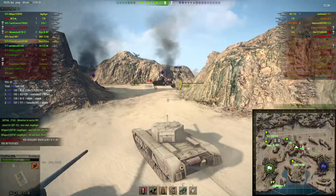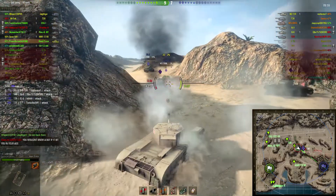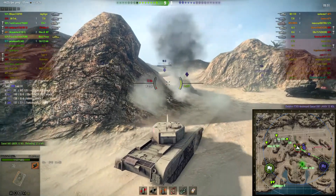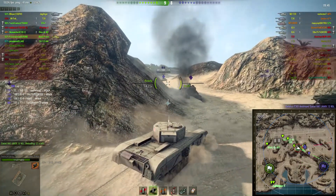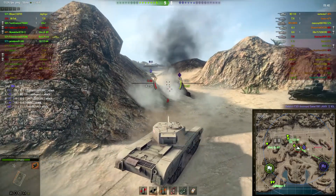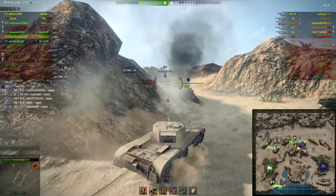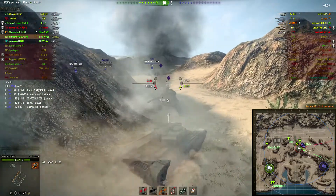Let's see if we can get this WZ-120 — there he is! I was actually switching back to regular rounds, or HE rounds really. There's an IS-3 — tried to track him with an HE round. And now back to APCR. IS-3s are a lot more difficult to penetrate than the IS-6. He gave me the lower plate and he was going uphill so it wasn't sloped as much. I tried to take a shot and kill the WZ-120 but it didn't work. But we got the IS-3.